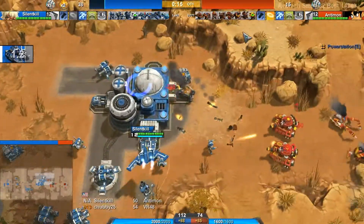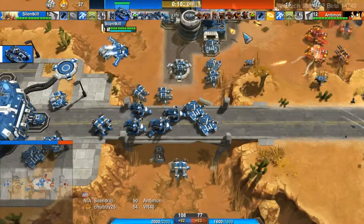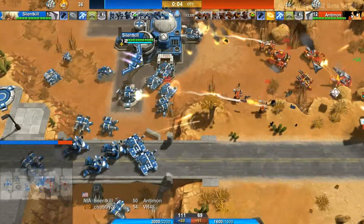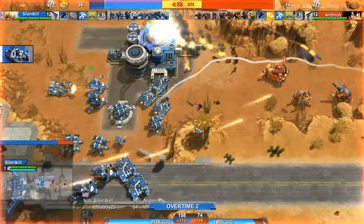Antimon starting to shift his Goliaths down to try to take his forward base again — I don't know. Silent Kill — if I were Silent Kill at this point I would take these artillery and start to angle them toward these Goliaths, toward this clump of units. He's moving them, but he doesn't need to move them — these are Archies, they just need to be re-angled.